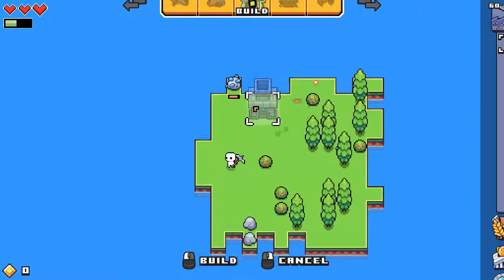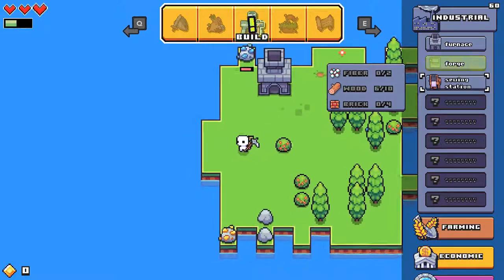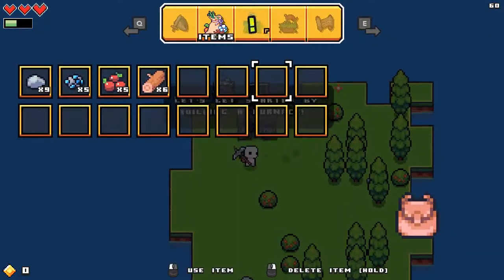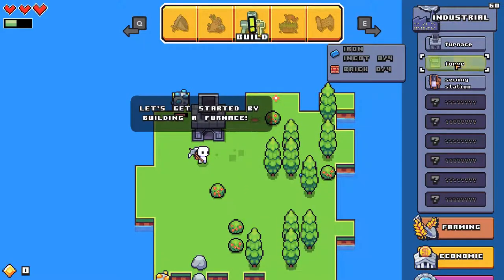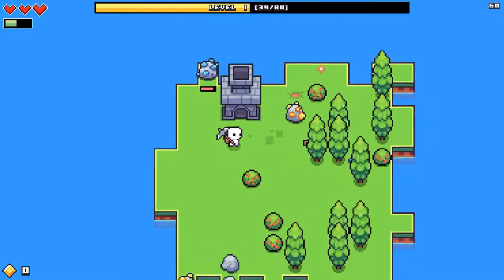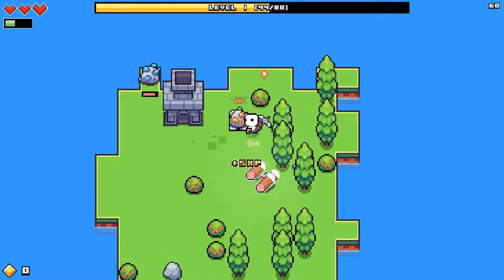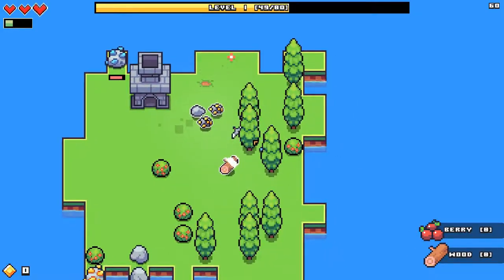The next thing it wants us to build is a furnace — actually a forge. We need to build a forge so we can unlock making some gold and buy our first island. The main thing will be grinding a little bit to level two so we can unlock some nice cool stuff.